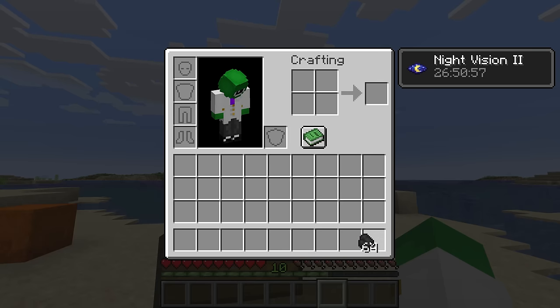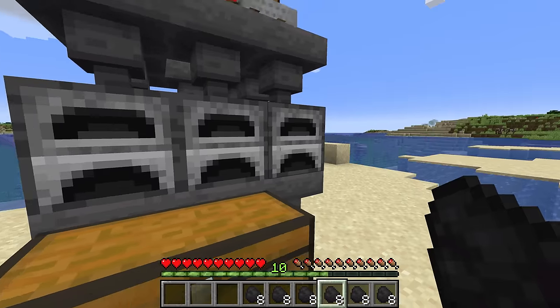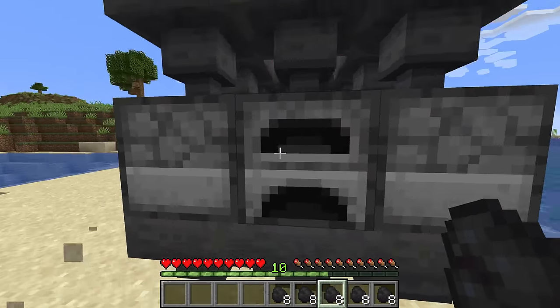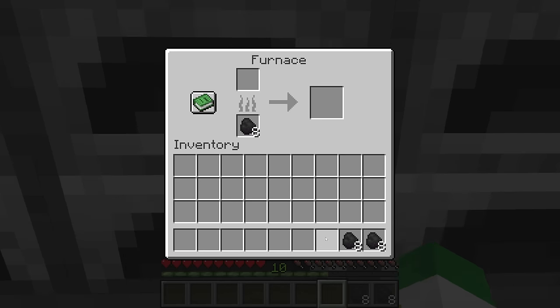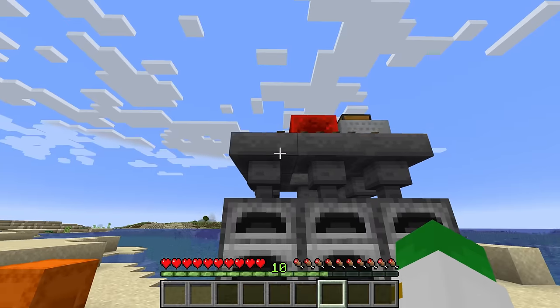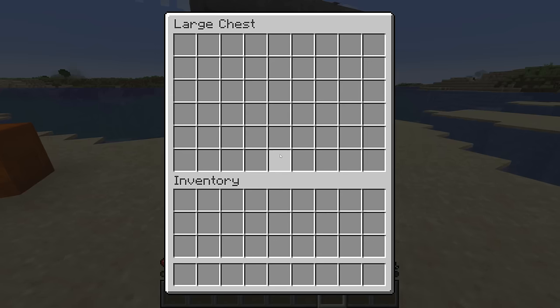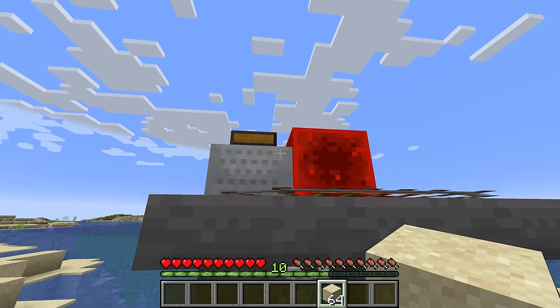You now want to take all the fuel you have, divide that into eighths, and put each one of those pieces of fuel into the furnaces. Ideally, I would suggest just filling all of these furnaces up with as much fuel as you can — maybe a stack of coal in each furnace would be perfect. The top is where we put our input, and the bottom is the output. We have a lot of sand around here, so let's make some glass.